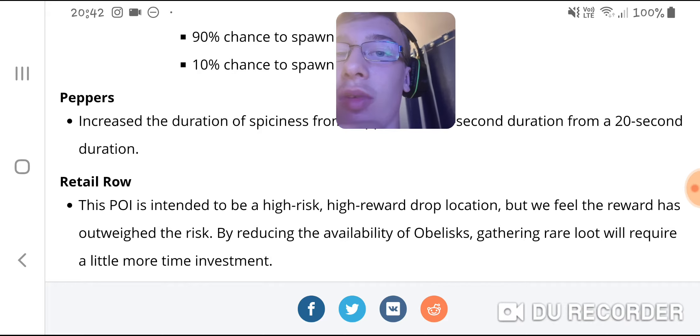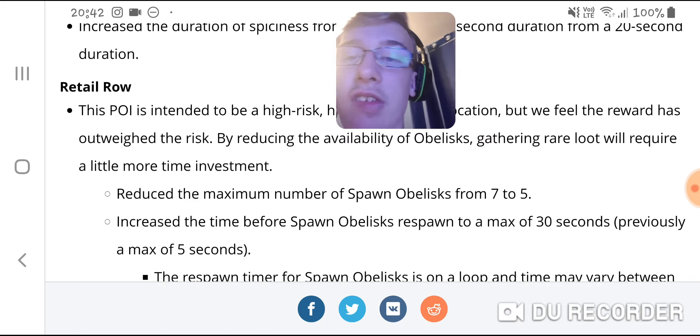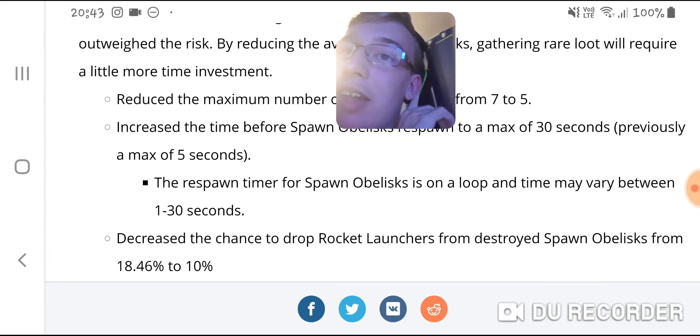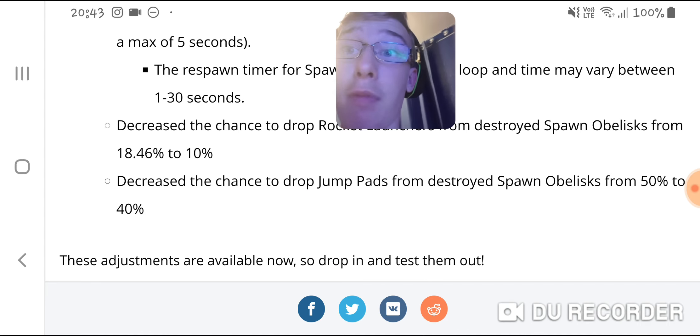Retail Row is high risk, high reward, but they feel the reward has outweighed the risk. By reducing the availability of obelisks, gaining rare loot will require a little more time investment. Instead of having 7 obelisks on the map, you can now have a maximum of 5, and it takes longer for them to respawn — a random amount of time. They've also decreased the chance of obelisks dropping rocket launchers and launch pads.